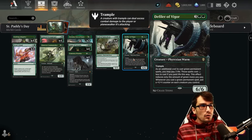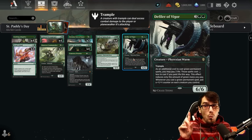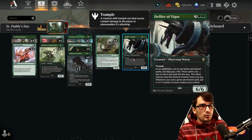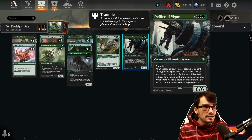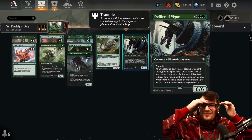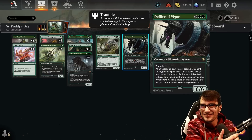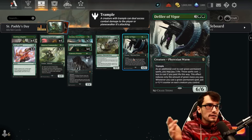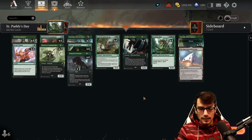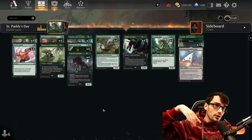As a 6/6 for 5 mana with trample, it's an additional cost to cast a green permanent spell: you may pay 2 life and this spell will cost 1 less green mana to cast if you paid life this way. And then you get to put a +1/+1 counter on all your creatures. Because we have trample on all of our creatures, those +1/+1 counters are great — they provide more attack power, trample itself, and reduce the cost of our other creature cards.